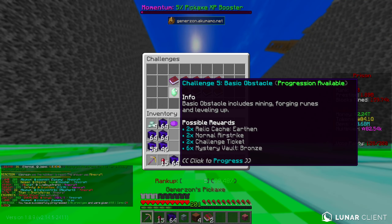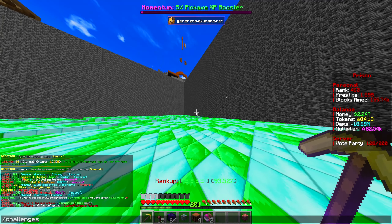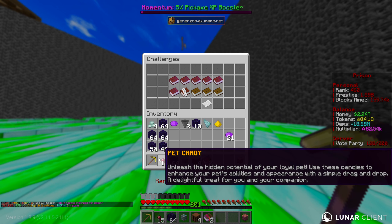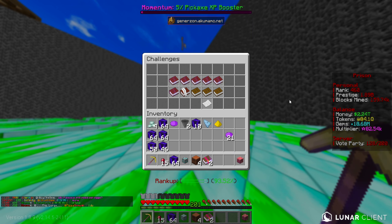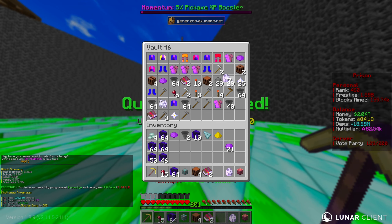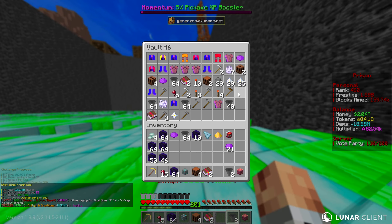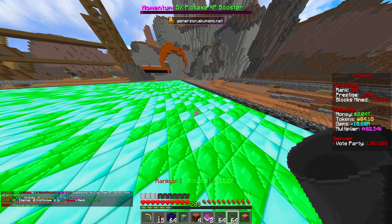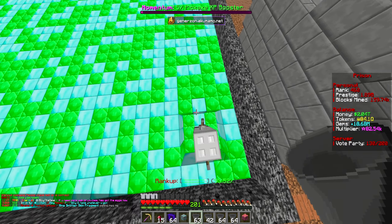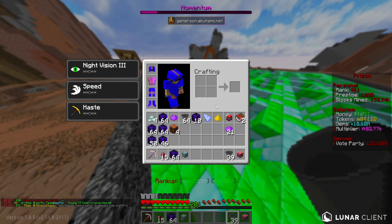We've completed that challenge so we'll claim the reward. The next challenge requires: reach pickaxe level 85, open a pet egg, upgrade Cluster Bomb to 500, and mine a certain number of blocks. We already have Cluster Bomb at 500 so we're good there. Let me just open a pet egg real quick — we should have about 500 of them in our PVs. Boom, there we go — easy quest complete. For the mine 100,000 blocks quest, all I need to do is take these drills from my PV and use them on the mine.